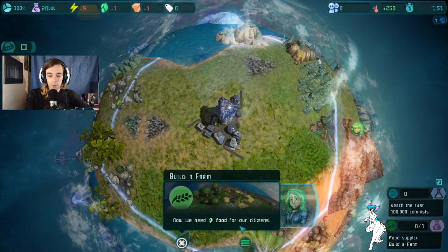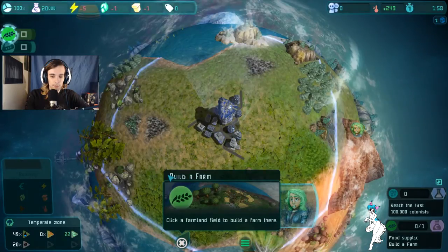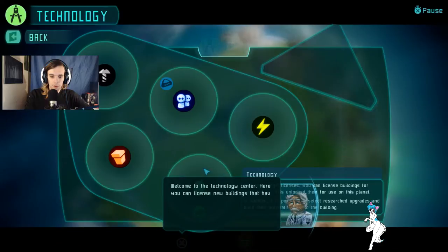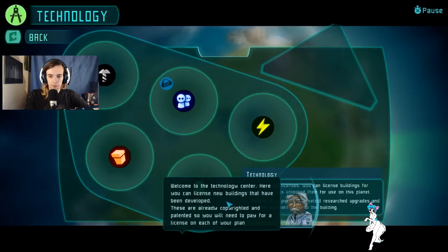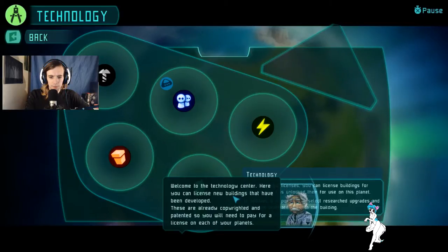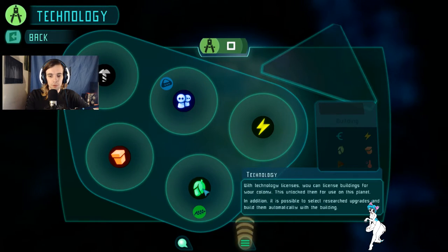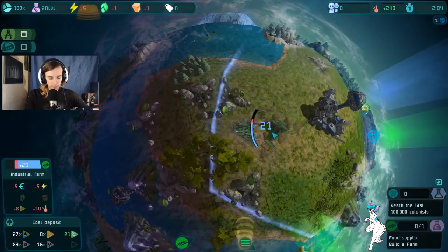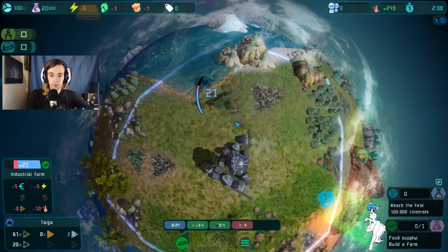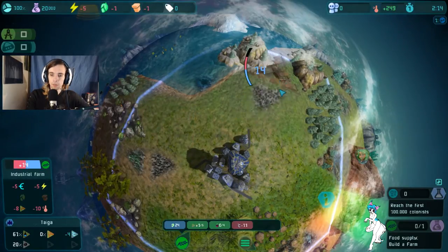Now we need food for our citizens - click a farm and place it. Oh god, welcome to the technology centre. Here you can license new buildings that have been developed. These are already copyrighted and patented, so you will need to pay for a licence on each of the planets. I'm just going to point out that this is also an early access game, and so far I'm liking it - it's actually really, really good.